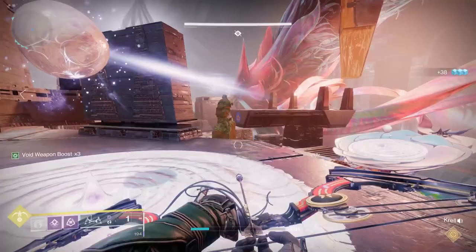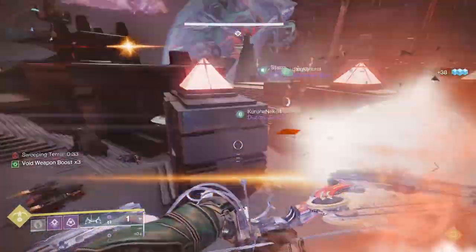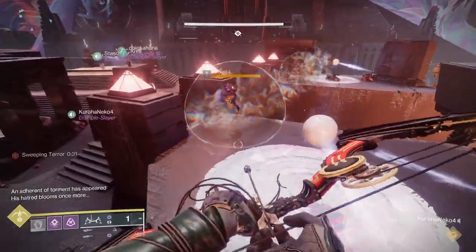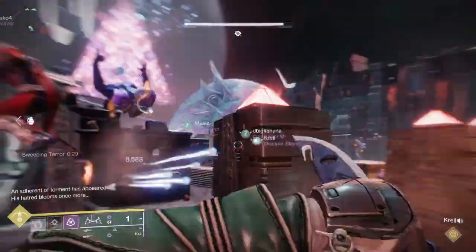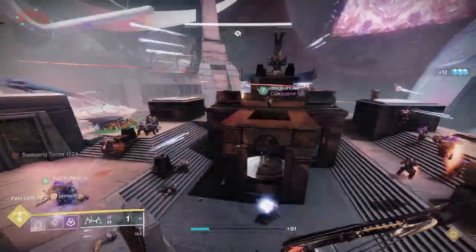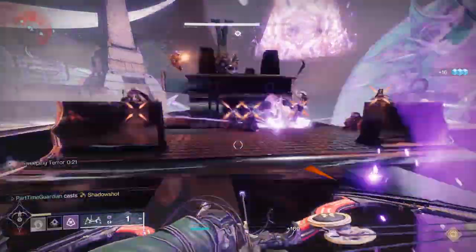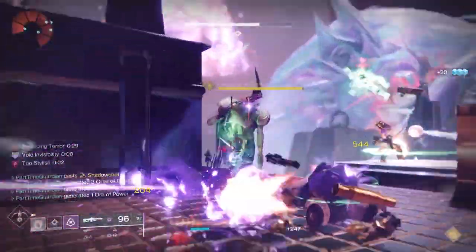Essentially for this challenge, you need the person who kills the Tormentor to have the Field Life buff. As a reminder, the Field Life buff is what you get when you're underneath the Traveler ball that has the mist around it. If you shoot that, everyone under that gets the buff.